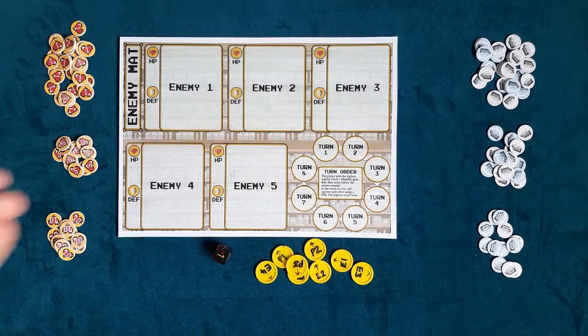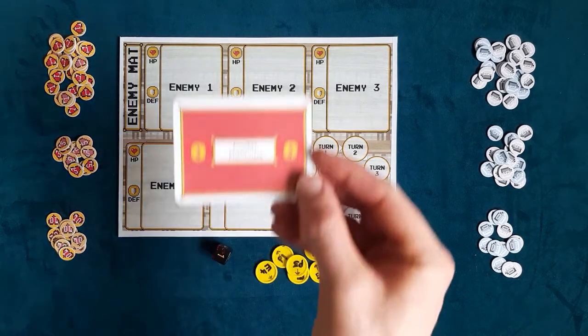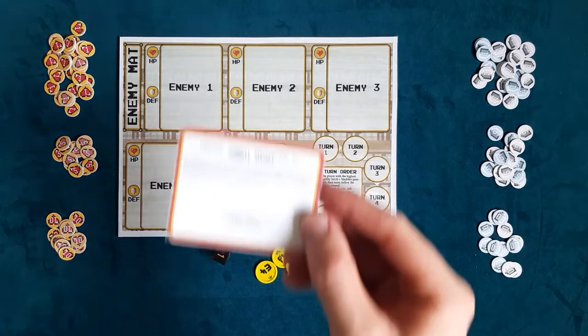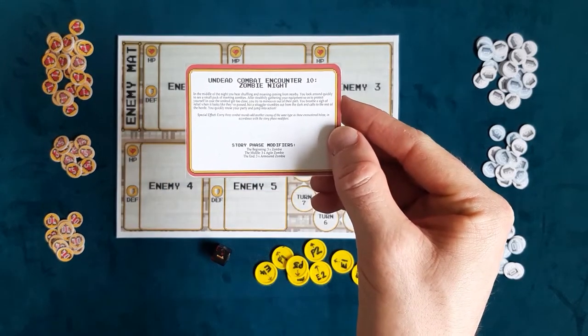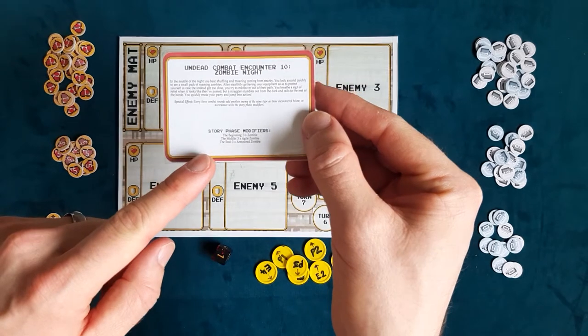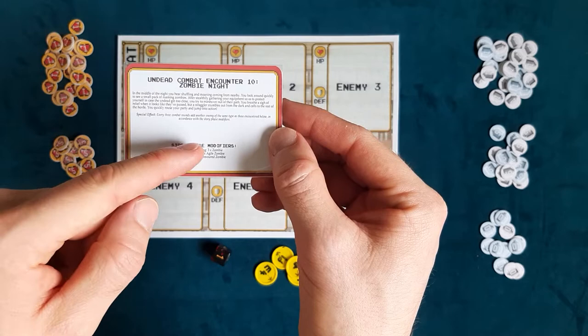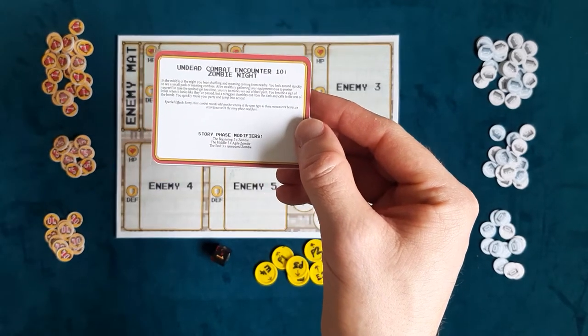When your players land on a combat encounter space, you draw a card from the combat encounter deck. On the front of this card you have some text and some story phase modifiers. Whether you're in the beginning, the middle, or the end depends on what enemies you're fighting.